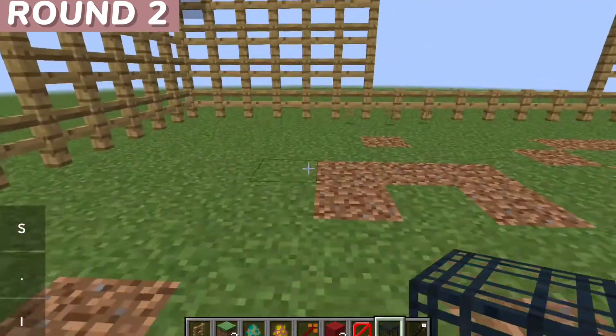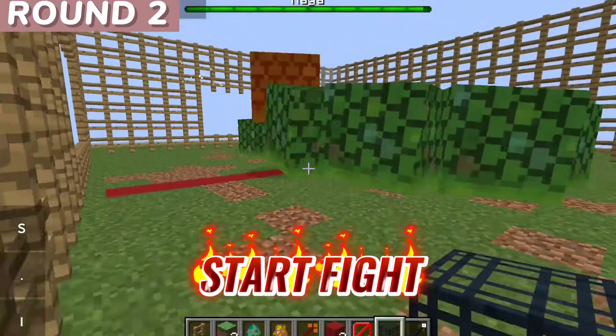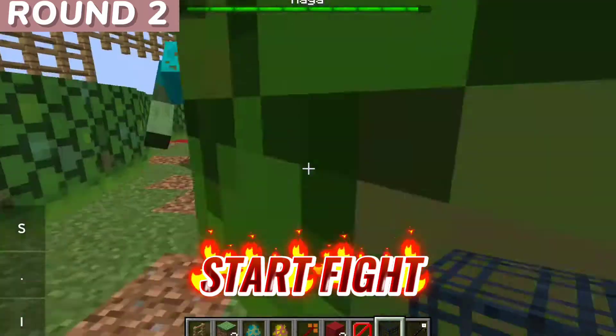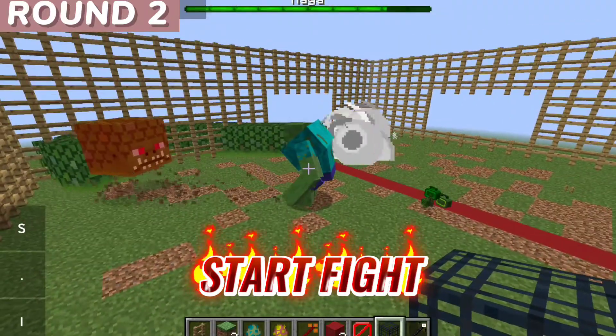Now let's check out round 2. Let's welcome Naga and hear the sound. Naga must be very angry. He starts the attack and surrounds the zombie. I think he may change his strategy this time.